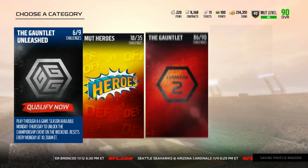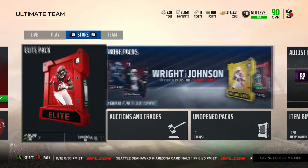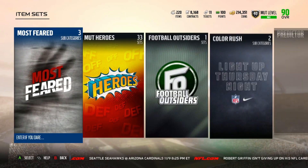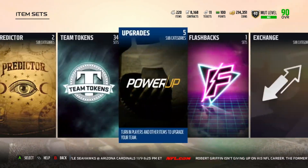There are no new solo challenges, no new objectives — they're not really doing that — and no Mutt Awards, of course. We already knew that was going to happen. It's just Color Rush. Other than Color Rush, we do have new GOAT players.